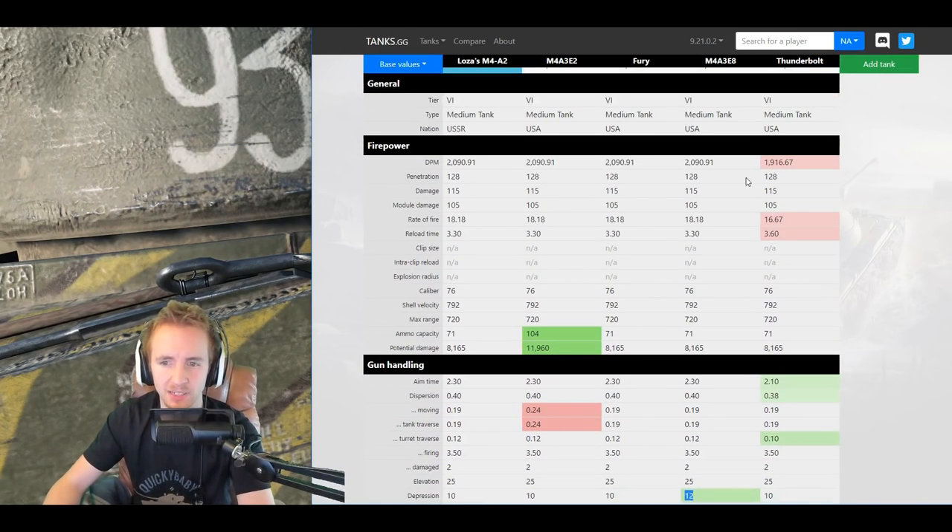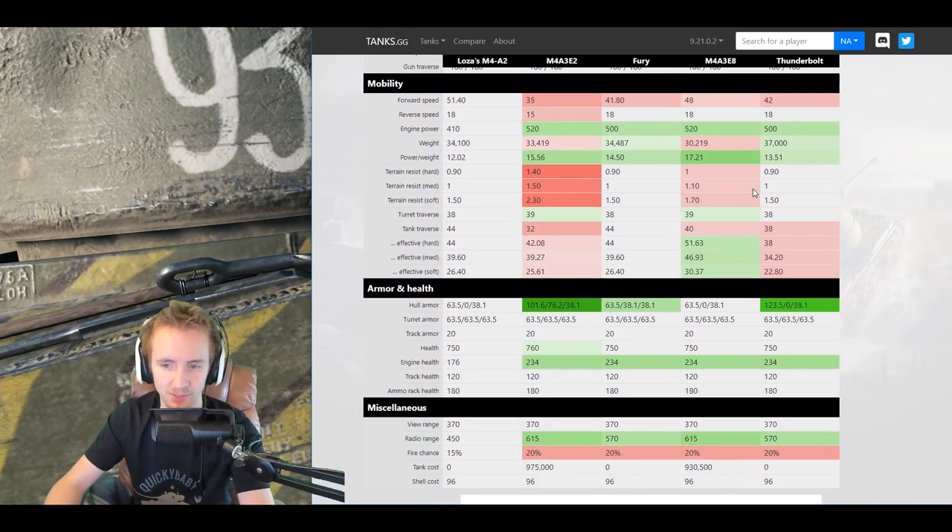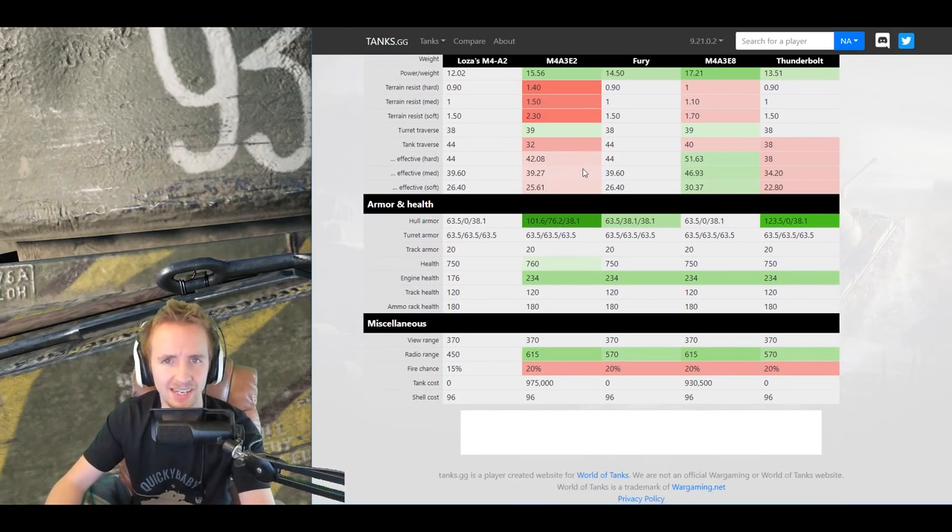When you consider that the statistics of this vehicle are practically identical to the EZ-8, apart from the EZ-8 having more gun depression and a better power-to-weight ratio — which actually allows it to reach 48 kilometers an hour more often than Lazar's 51 — it really does fall behind. One tiny advantage this tank has is a slightly worse radio range but a marginally less chance to be set on fire, being a Soviet tank.